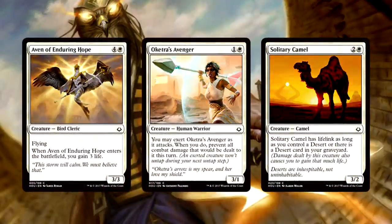It's also important to note that white does have a pretty deep pool of solid commons. Aven of Enduring Hope, Akhtar's Avenger, and even the Desert Camel are all solid. I don't want to first pick them, but solid depth here — it's important to remember.